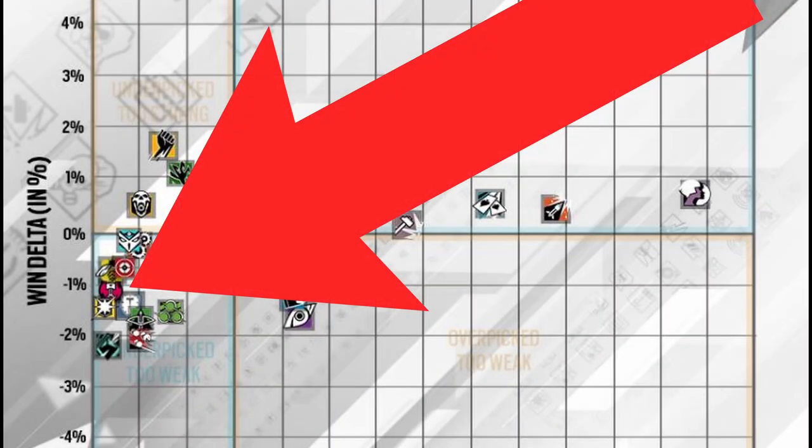Rilak has always had a low pick and win rate, and in her current state I just do not understand that. In this Operative How-To, for your newer players I will be teaching you how to play her, and for your veteran players, I will be trying to convince you to play her again.